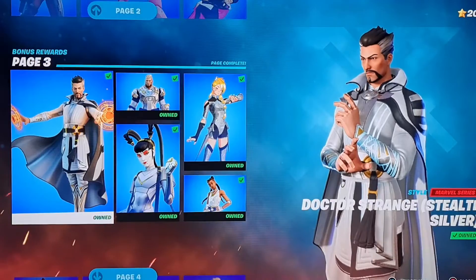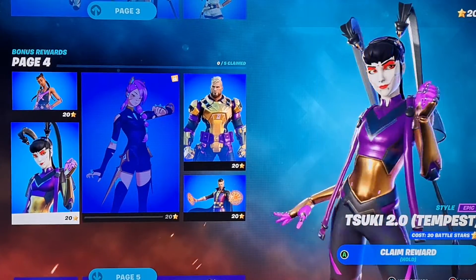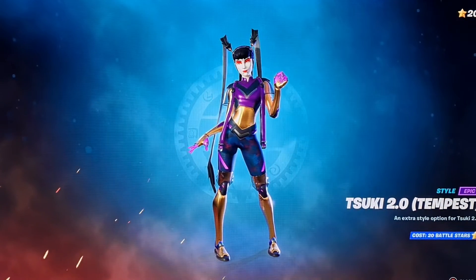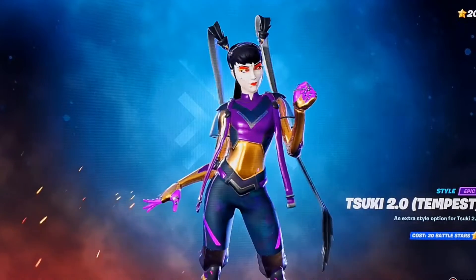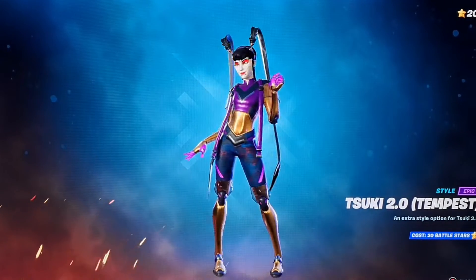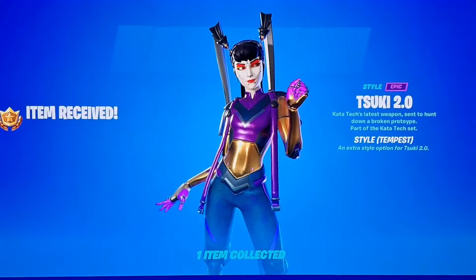Alright, so we're at 200 battle stars now. Now we have the purple styles. As you can see, we got the Suki 2.0 Tempest — the pants are really clean, it's like a mixture of blue and red and gold, which is very clean. The purple fits the Suki 2.0 very well, so let's go ahead and buy this. Voila.